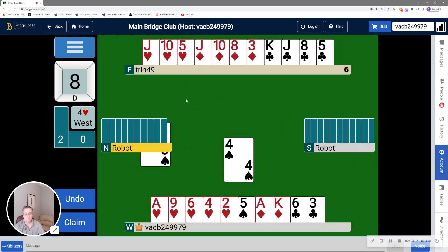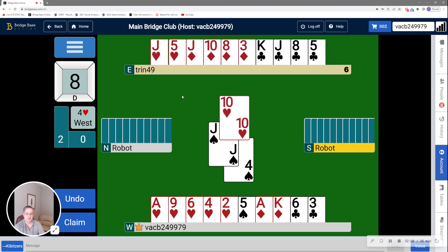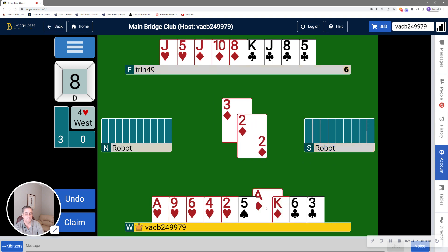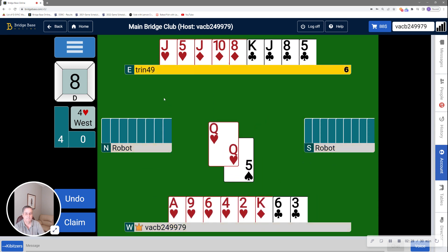And I'm going to ruff that. I'm going to ruff with a ten here in case south is out of spades. It isn't clear at this point. Now, I need to get back to my hand in order to ruff another spade. I'm not going to play hearts, because if I decided to duck one around and north won the trick on my left, they would continue hearts, and I wouldn't be able to ruff the remaining spade. So it's a diamond to my hand. And now I'm going to ruff a spade. He ruffed high. That's fine. Good to know the queen is there.